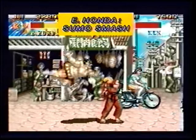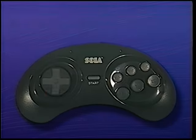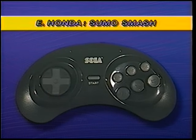E. Honda's Sumo Smash makes a lasting impression on any opponent. Press down for two seconds, then straight up, then quickly press any kick button.